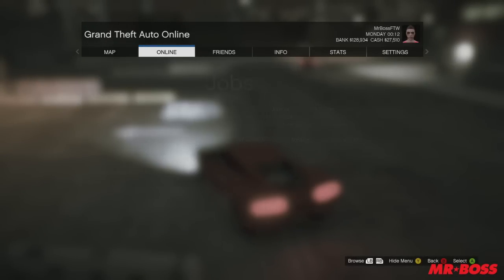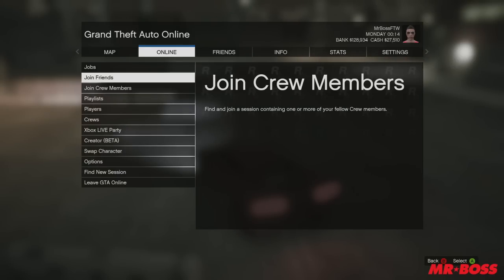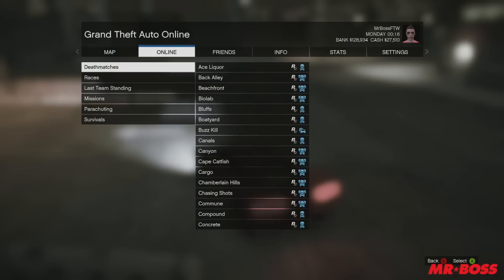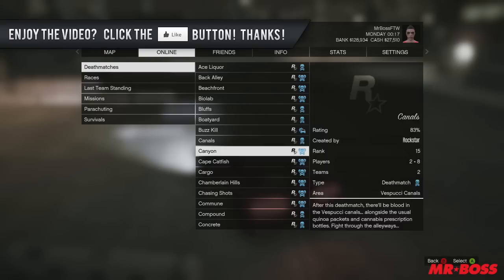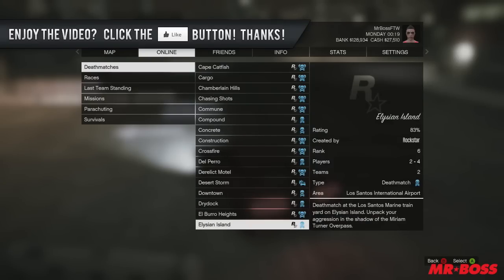How's it going guys? Mr. Boss for the win here, and in today's video I'm going to be showing you guys how to get another melee weapon in Grand Theft Auto Online — the baseball bat. So I got a ton of comments on my last video asking about the baseball bat in GTA Online, and I did some research, and you can actually find it in a deathmatch called Elysian Island.